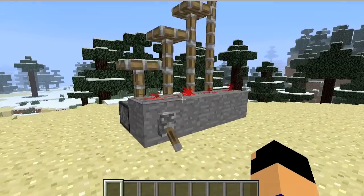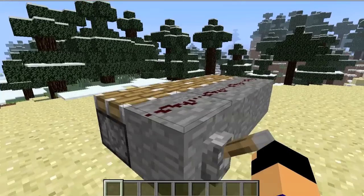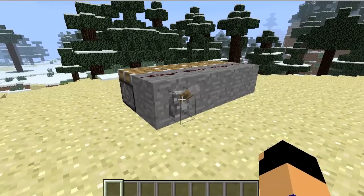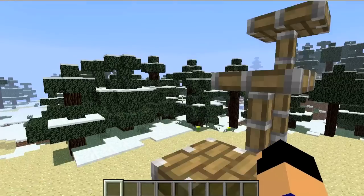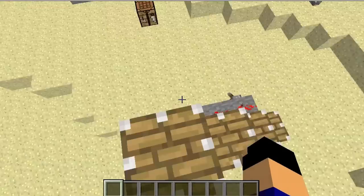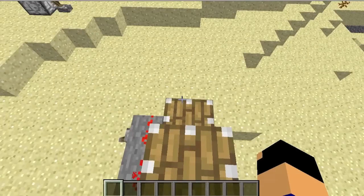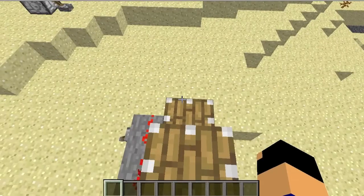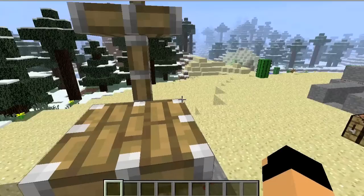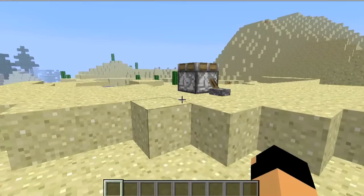That is all the pistons in this mod. A good use for putting them in a sequence like this is a compact expandable staircase. Instead of making some big redstone creation, you have this compact staircase that could fit in a small house.